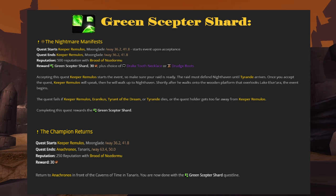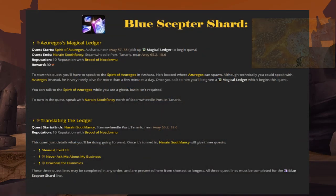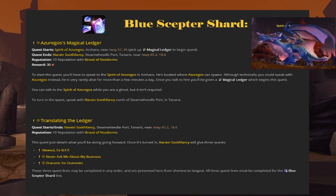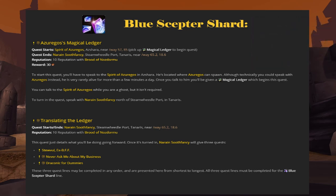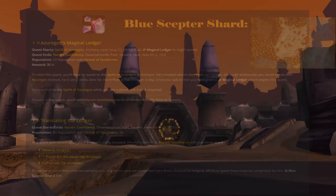Now you can head back to Anachronos in Tanaris. To obtain the third and final shard of the Scepter, we will need to visit yet another dragon. The Spirit of Azuregos can be found in the southern regions of Azshara. Speaking with him will give you a magical ledger, which when used begins the questline. The first order of business is to bring the ledger to a gnome found north of Steamwheedle Port in Tanaris, named Narain Soothfancy. He will give you a quest you can immediately turn back into him. Afterwards, he will have three quests for you to complete. All three must be done for you to get the shard.